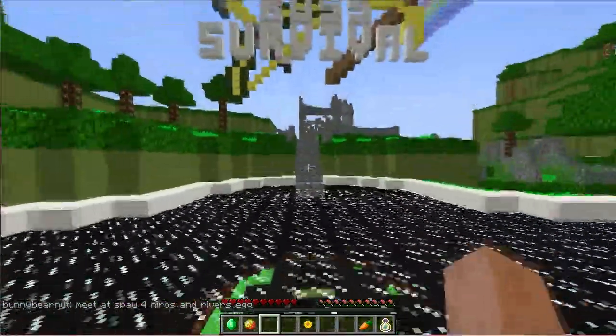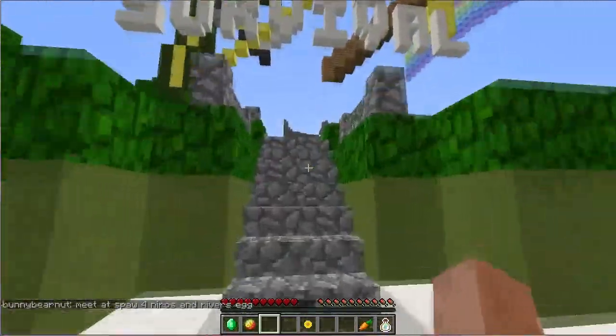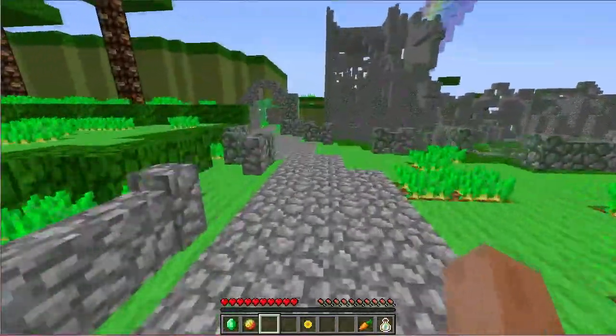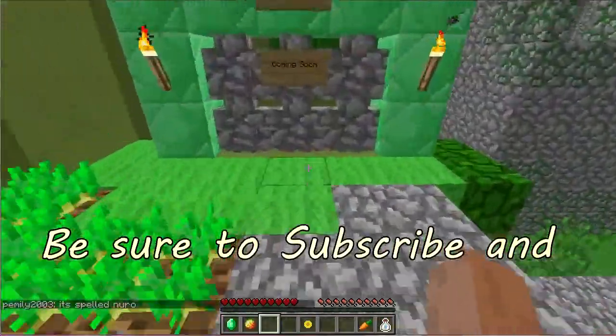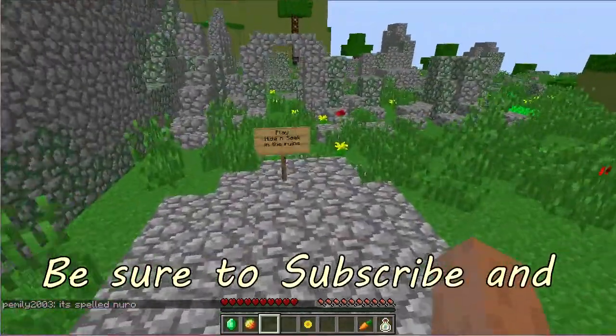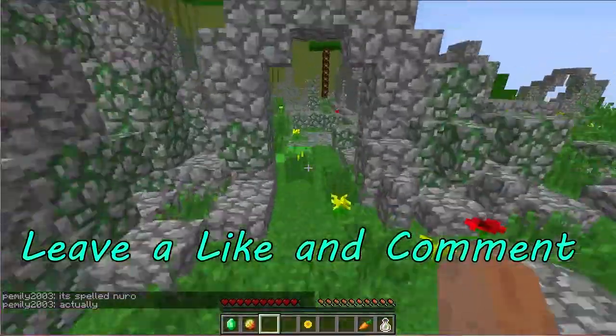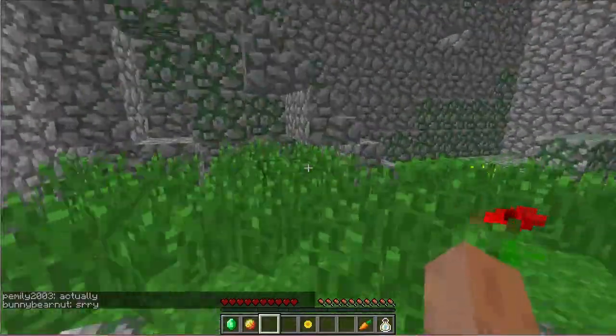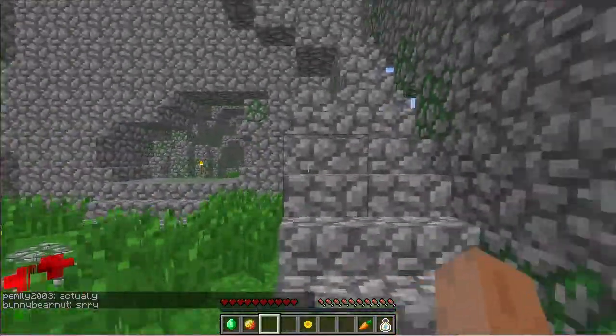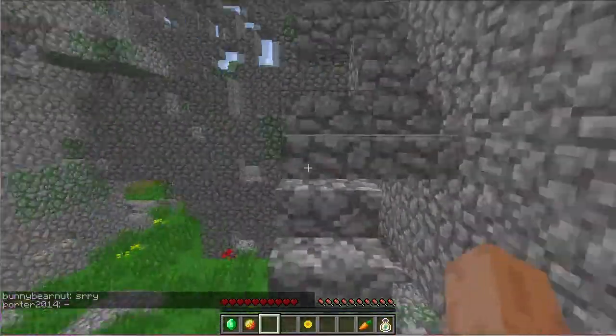What you do is from the spawn right here, you go towards the boss survival and just follow the path for a little bit. When you get to the green, you go down and go through this maze a little bit, then you take a left right here and go up these stairs like this.